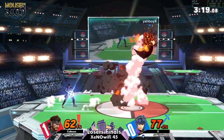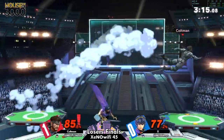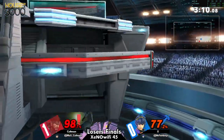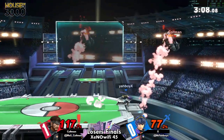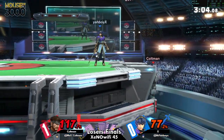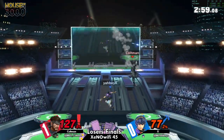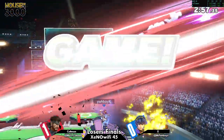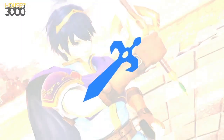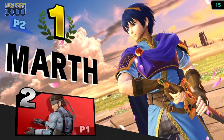We forgot to make our PSA announcement — apologize, Dax, that's our fault, sorry. That was actually really smart from X to go down there and go for the Dolphin Slash — just a little extra damage. Great job with that back air, X. With a relatively comfortable game, we now have the score tied up: 1-1.